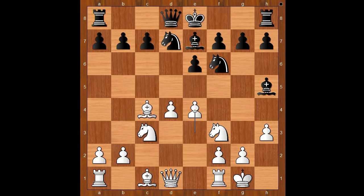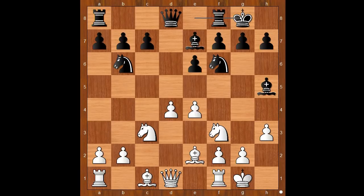Knight to b6, attacking the bishop. What is the best square for the bishop? Is it b3, e2, or d3? Korchnoi played bishop to e2, unpinning. Pettersson castled kingside. Bishop to e3, bishop to g6, bishop to d3.